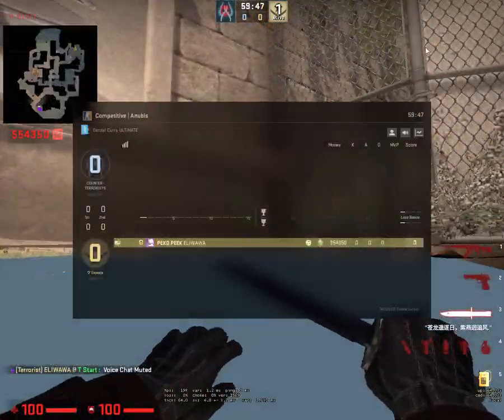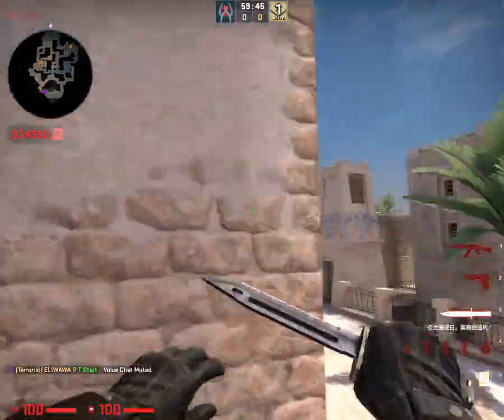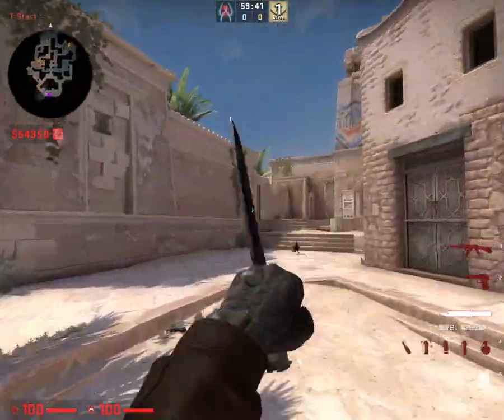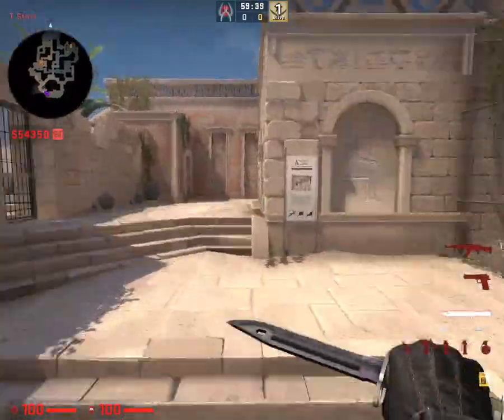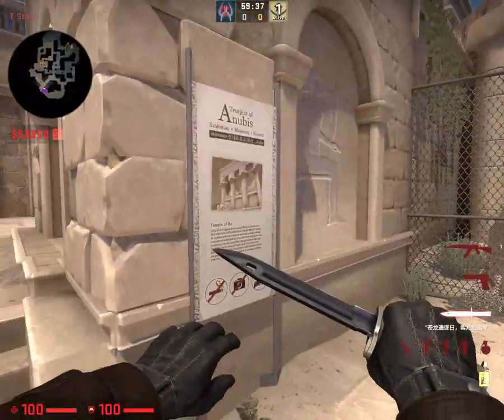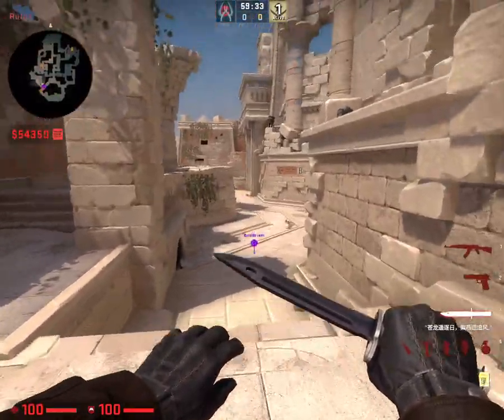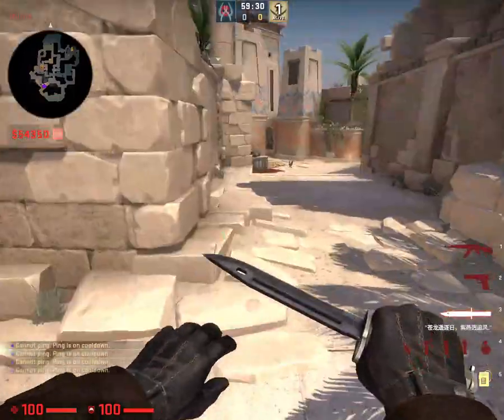Let's do this real quick. I'm not as familiar with Ancient's map. This is T-Spawn. Over here we have B-Long, or B-Main — sorry, that's B-Main. This is B-Long, outside B-Main.